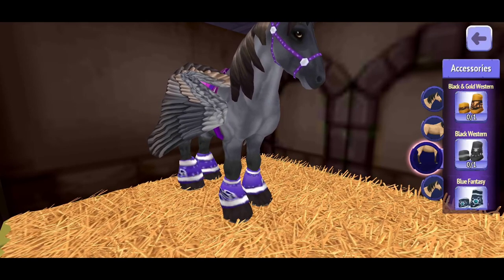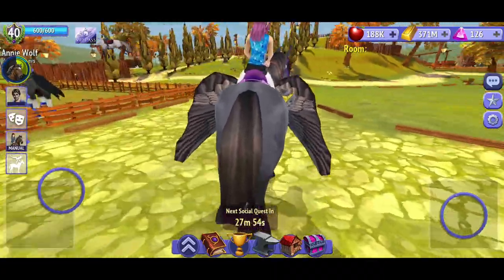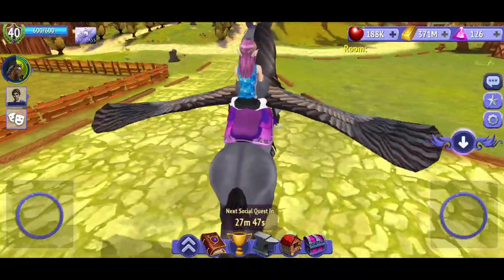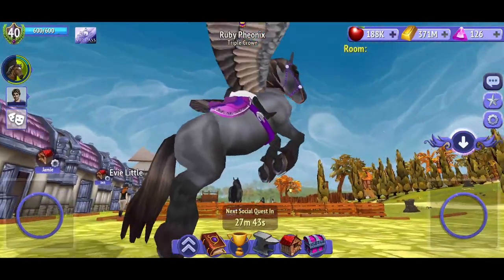Except this one — I absolutely love this Graphite Peg. He looks amazing; he looks great in the purple and the pink. But like all of the draft horses in this game, your player does this when they're riding and it's very distracting. It's such a beautiful horse.